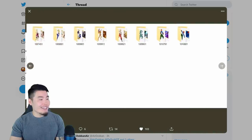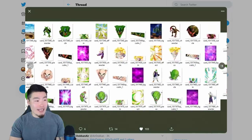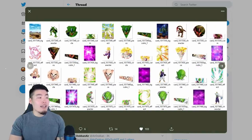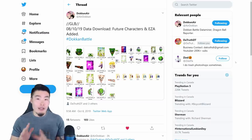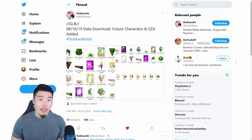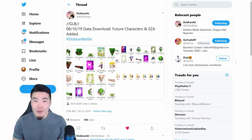So there you go, guys. Just because these things were added to the database does not mean that Piccolo is next, does not mean that we're getting Cell next. It just means that they're there in the database and they'll be ready for release whenever Bandai decides to release them. I think Piccolo is going to be sometime in December — we're most likely going to get Trunks and Zamasu before that, and also Kale and Caulifla I think. But you never know with Bandai, so this is all just speculation at the moment.